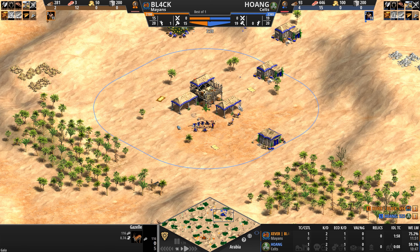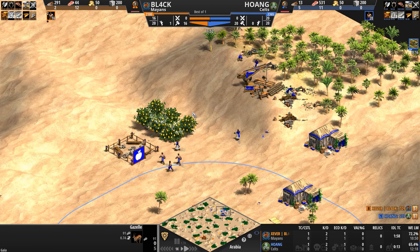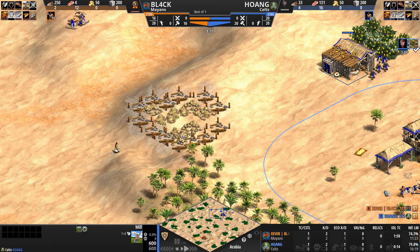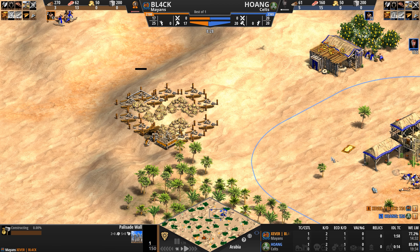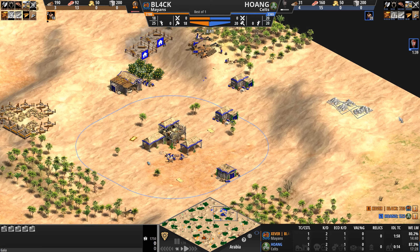This is how you have to play against Hoang — arguably the world's best Celt player. And look at this: he's been pushed so far behind he doesn't even have the wood necessary until the eight-minute mark to build a mill. Our Mayan isn't done either — this would be amazing in feudal age once he gets those buy-one-get-one-free walls the Mayans get, but a palisade is just as good for now as he lames Hoang's resources.